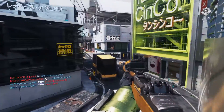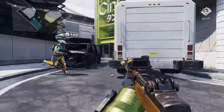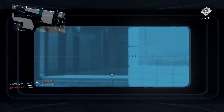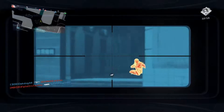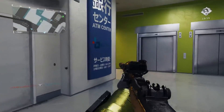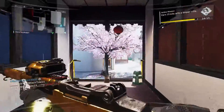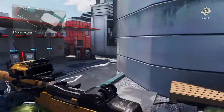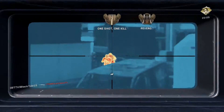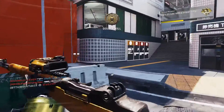Last but not least, the iron sight on the M1 counts as a standard sniper rifle scope when earning reticles. In this game, you can earn custom reticles on your basic sniper rifle scope — aim down sights and get 100 kills to earn the first reticle. The M1 iron sights work the same way, and unlocking reticles via the M1 iron sights will unlock them for all your sniper rifle scopes. It's probably going to be your easiest way of getting all sniper rifle scope challenges done.